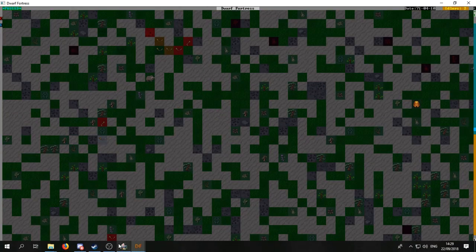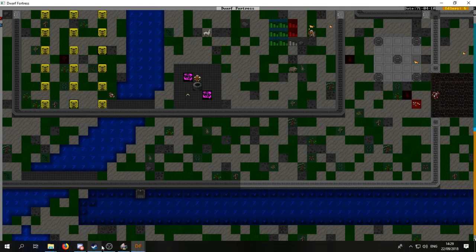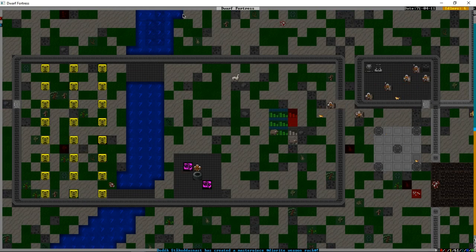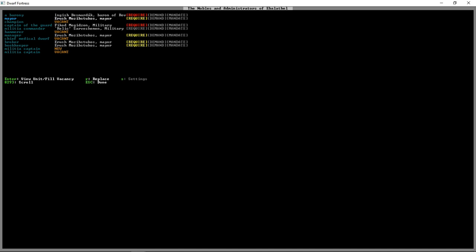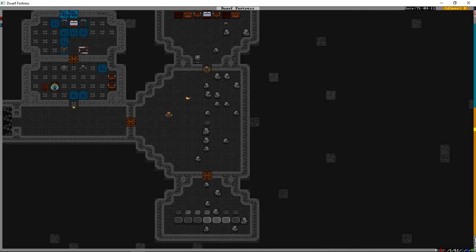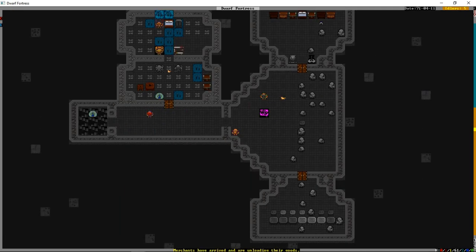A human caravan has arrived. I did manage to fix my launcher so we have all our utilities back the real way. The human diplomat has arrived - nothing to catch in the swamps, that's fine. We're finishing our weapon racks because we have a noble to attend to. The mayor doesn't think her stuff is good enough, Ficod the captain of the guard requires some things, and the baron doesn't have a tomb or weapon rack yet. We'll put the baron's weapon rack down at the administration level.